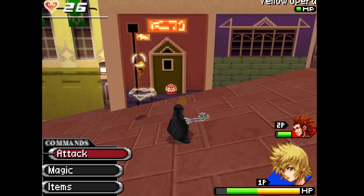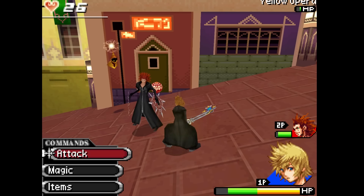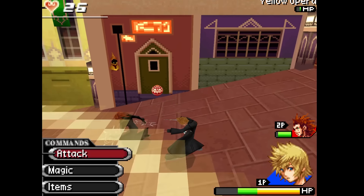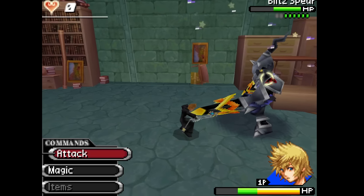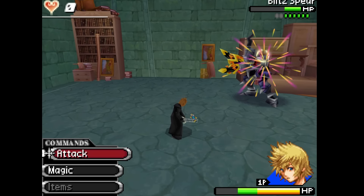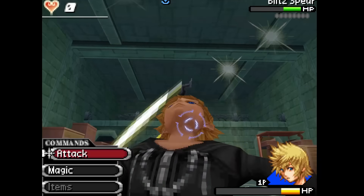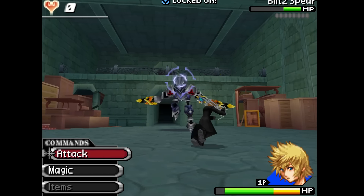Jolt is a fine little effect to have, but honestly I so rarely see it in this game — due to thunder spells almost always instantly destroying smaller mobs — that it was a little hard to get footage of it. It's inflicted by thunder-type attacks and causes the victim to receive double damage from coming into contact with enemies or other party members. The effect doesn't linger half as long as others in the video, but we're still going to count it.